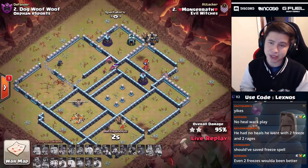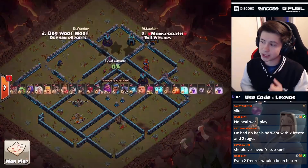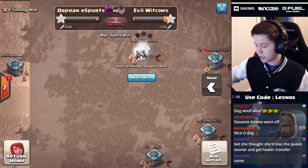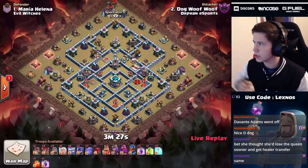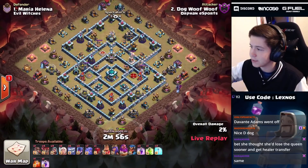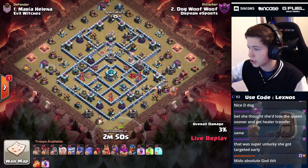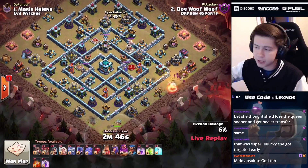This one, five percent short of being the triple - not quite gonna pull through. We'll see if Orphan Esports can take advantage of that and get a triple of their own. Here we are - Orphan Esports in with their first attack of the war. Dog Wolf Wolf just got the defense with the 95 on defense - let's see if he can get a triple or will he also come in with a 95 on offense? We're bringing the yeti smash here with three witches.